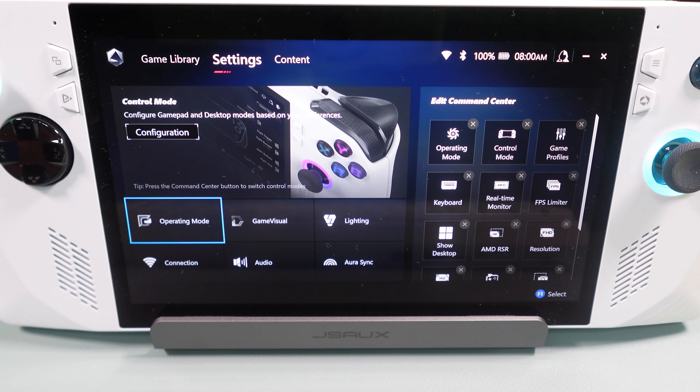Hello everyone, this is Ripper of Ripper Gaming. Today I wanted to go over something I've seen a few people ask me about, especially for those new to PC computing and even those new to Asus Armory Crate. I'm going to review what are called the different operating modes. I mentioned this in one of my other reviews, but this one is specifically for this device and also to cover the manual settings.